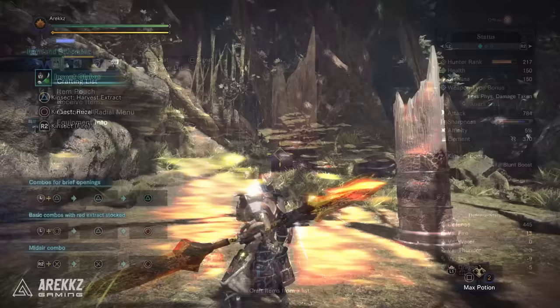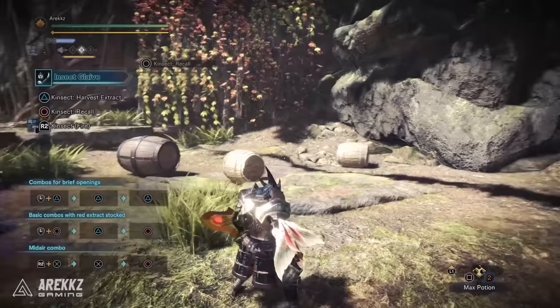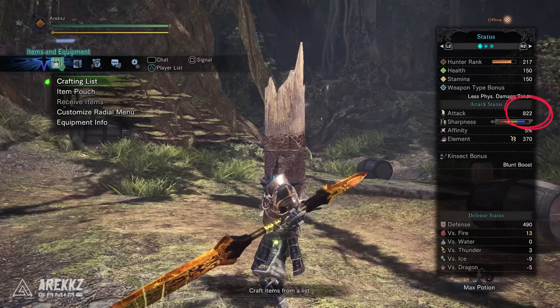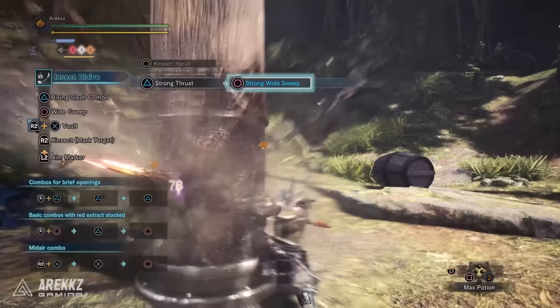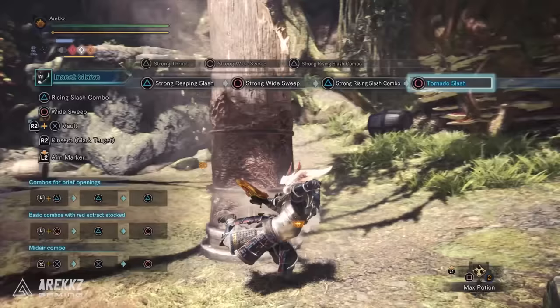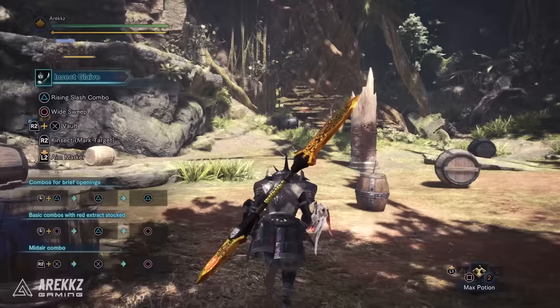There are also hybrid effects. Gathering red and white extracts gives you improved attack animations, movement speed, plus an 8% attack increase lasting around 85 seconds. Orange and white gives knockback prevention, movement speed buff, and a 10 defense boost, but still no earplugs. If you gather all three — red, white, and orange — the triple buff gives you all of the above and the attack boost goes up to 12%. While the triple buff is the best option, sometimes orange is hard to grab, so sometimes you're better off starting with just red and white for that 8% damage boost.